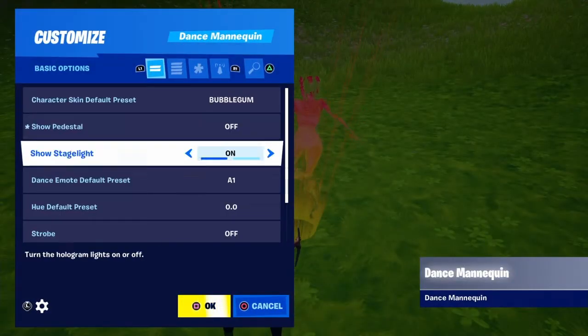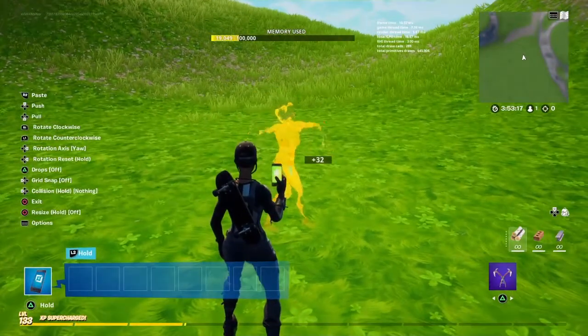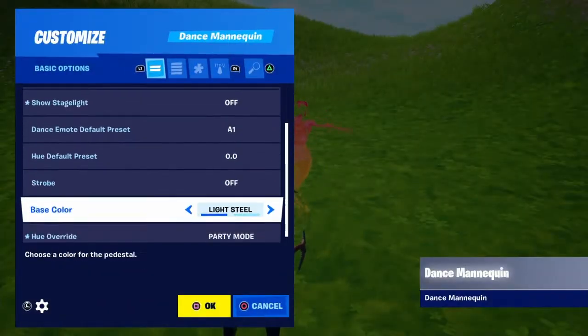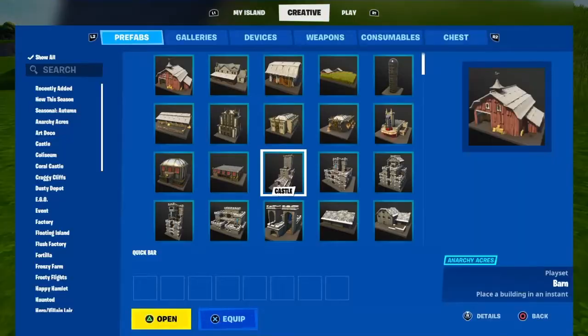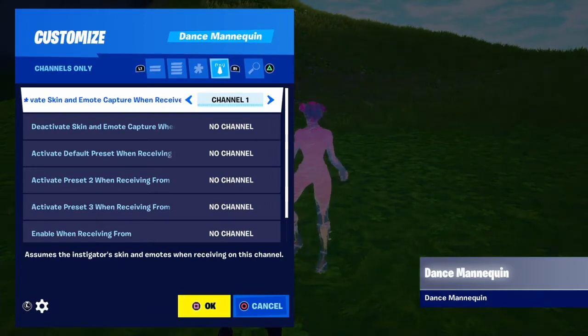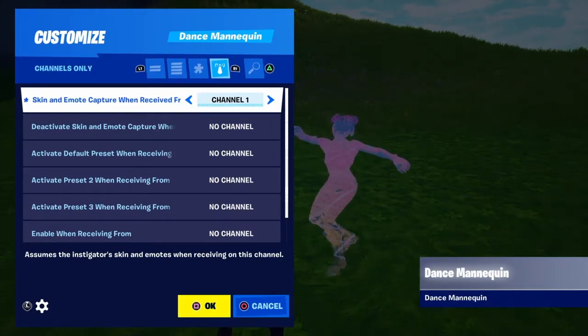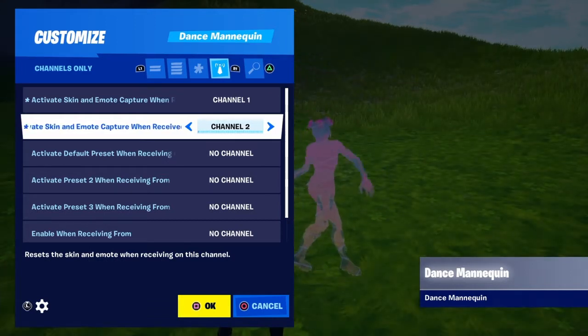I'm putting party mode. Then go to the settings — since I don't have any activated, I'm gonna activate skin and emote capture one, receive from channel 1, and activate skin and emote capture one, receive from channel 2.